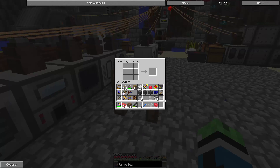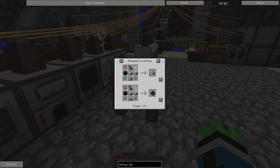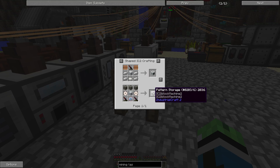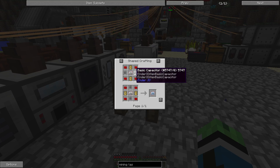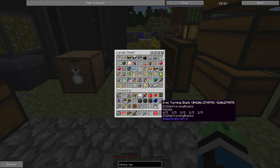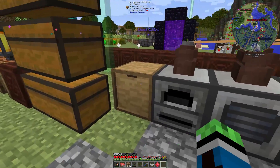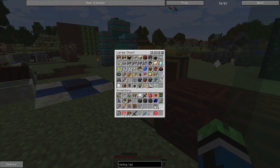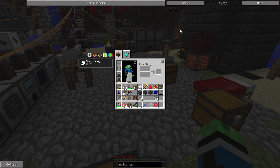So I have a handle. I needed a mining laser for a thermal centrifuge. And I need two more for a pattern storage. Why does IC2 like the mining laser so much? An advanced circuit... nope. I just made that for no reason. Dang it! I can't believe I just made that for no reason. That's a thing I didn't know.